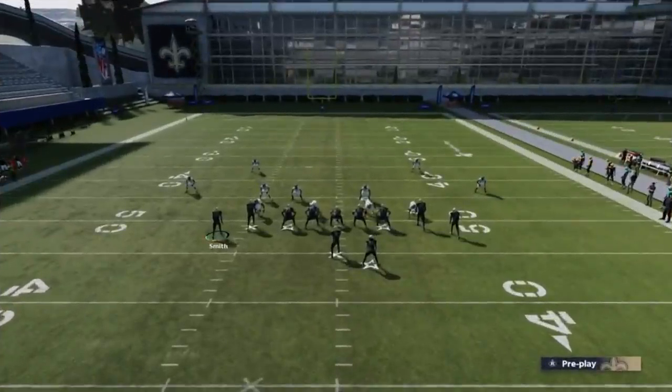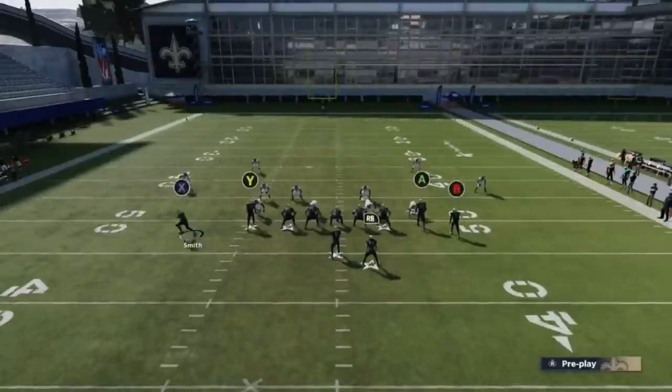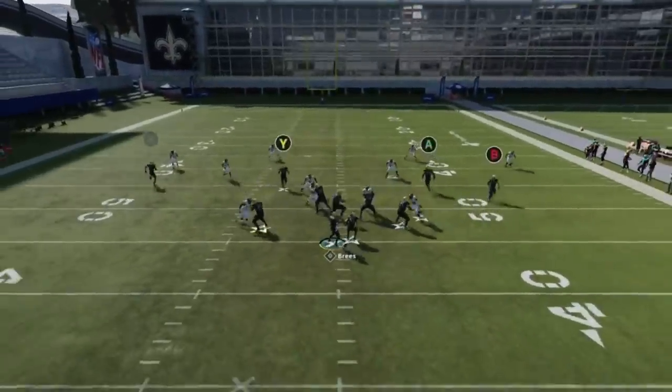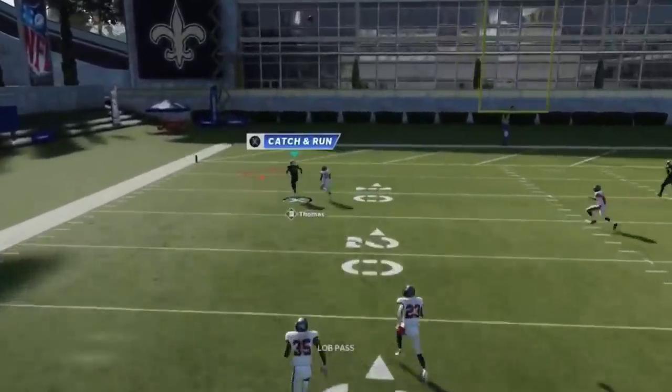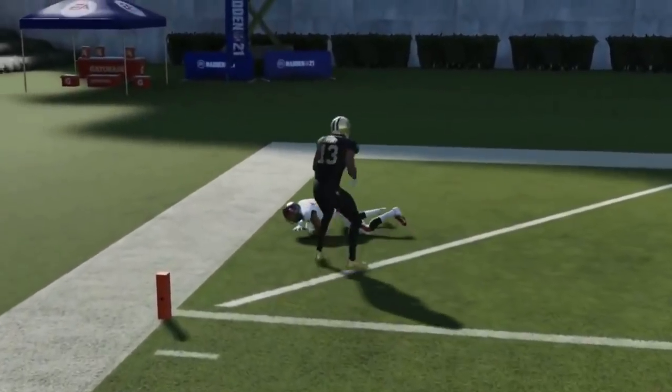Against cover 4 quarters, cover 4 palms, and cover 6 — half of cover 6 is a cover 2, half is a cover 4 — all you have to do is motion this guy out and put him on a comeback route. This is going to completely glitch that defense. The Y route just runs right past it, a lot like he does against man coverage. You can see 50 yards and he's gone.